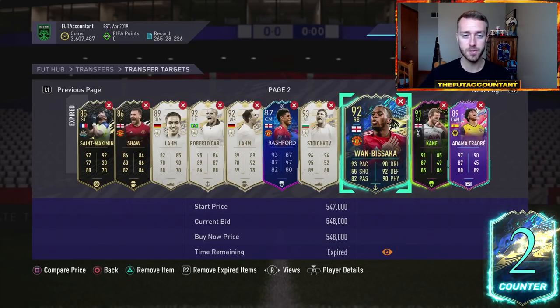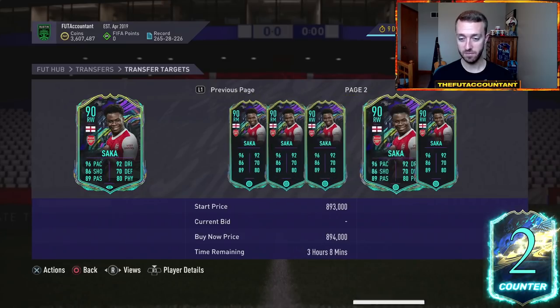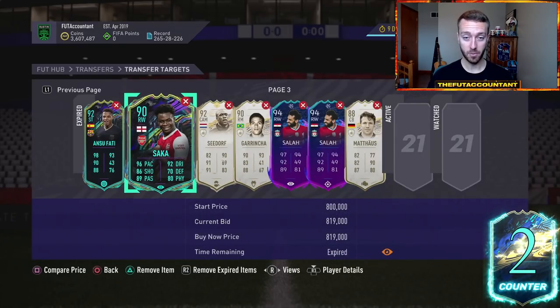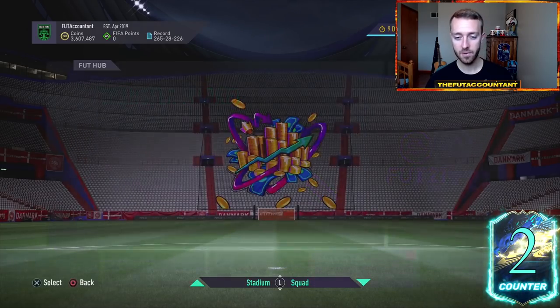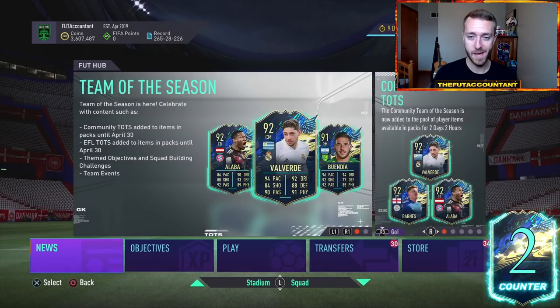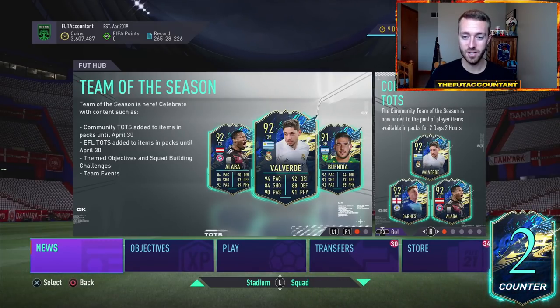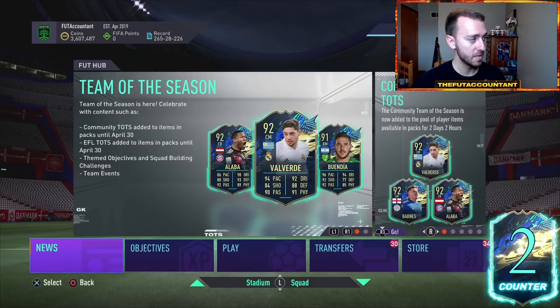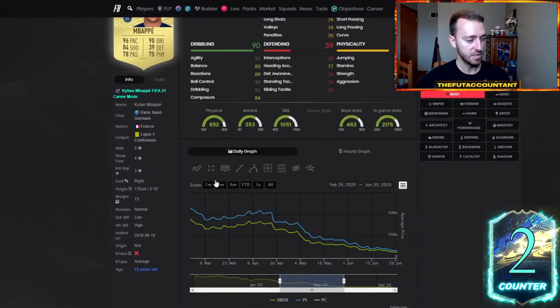Maybe some of your cards get hurt a little by whatever SBC comes out — that might not happen this year. They might release an SBC people don't like as much. But last year that Ndidi SBC really affected the center mid and CDM market because it was very good value, great stats, cheap, and meta. Luckily, there are more special cards than ever this year, which means more chances to find a card and make some coins this Friday night. You don't have to buy just Premier League cards — even base Mbappe and base Neymar rose a healthy bit on that Friday night.